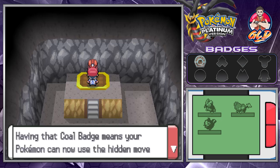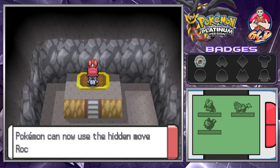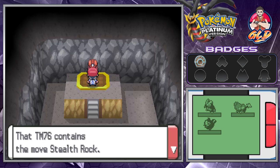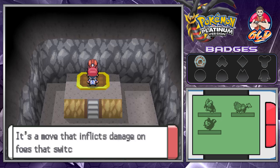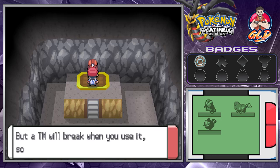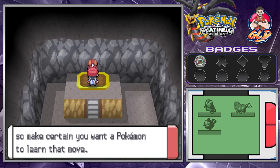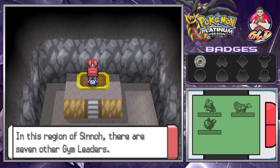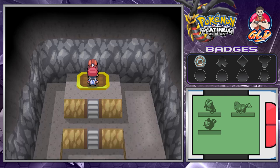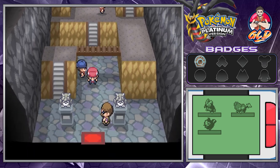According to Pokemon League rules, Roark has to give us the gym badge since we beat him. Here's your official Pokemon League Coal Badge! Throwing out the peace sign - we got our first badge! Having the Coal Badge means your Pokemon can now use the hidden move Rock Smash outside of battle. We also get TM76 Stealth Rock - a move that inflicts damage on foes that switch into battle. The TM will teach the move instantly but will break once used, so make sure you choose the right Pokemon.